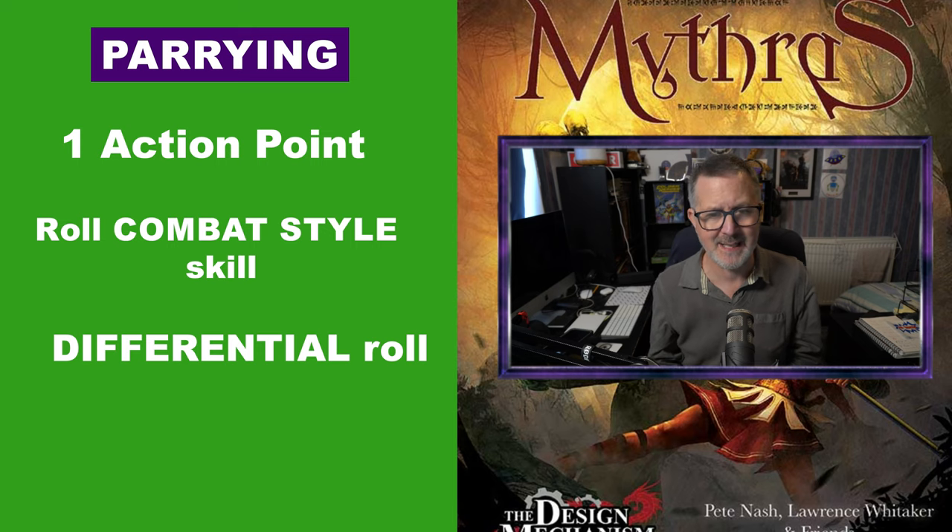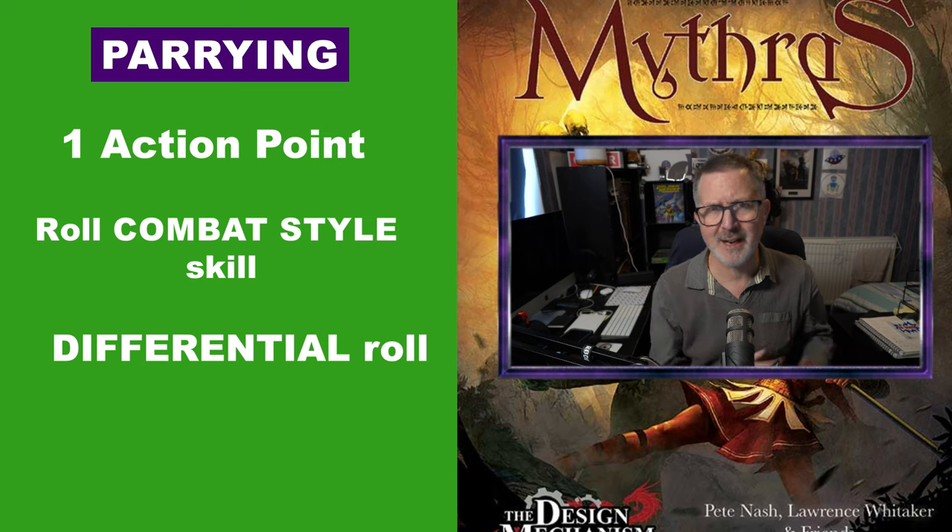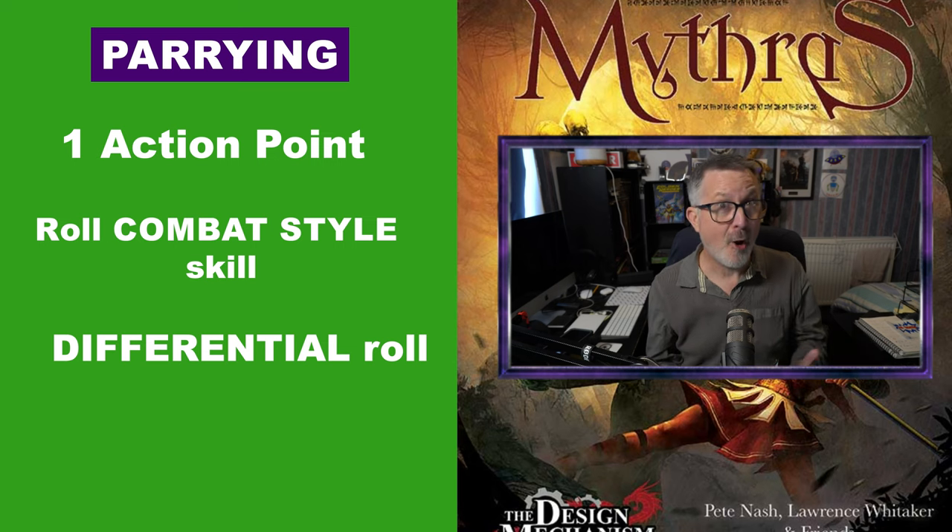Bonus rule: if your character has acrobatics as a skill, they can actually use that instead of evade. Alternatively, the defender can opt to parry the incoming attack. To do this, they need to use an action point because it is a reactive action, and they will then roll their combat skill.